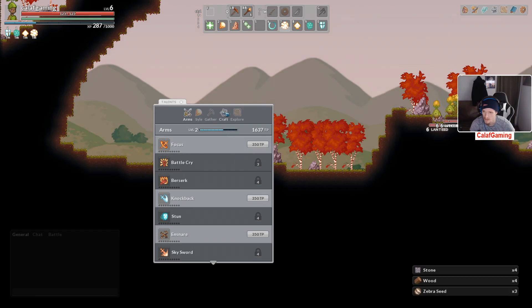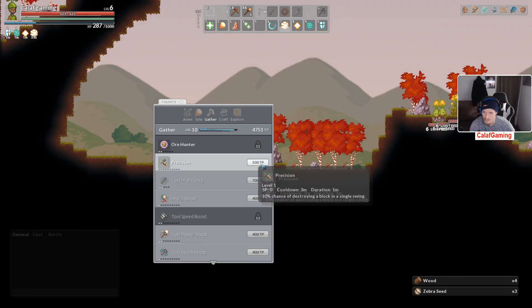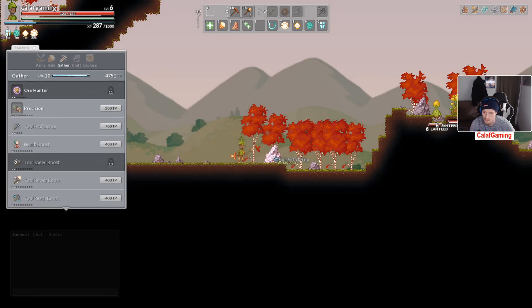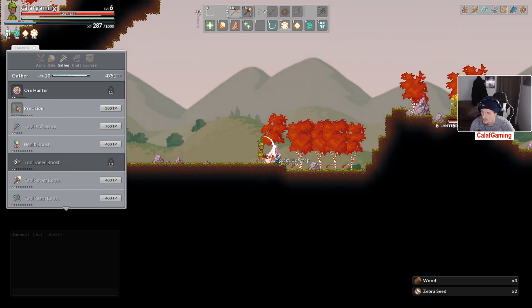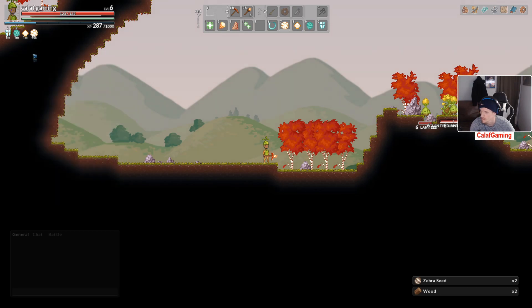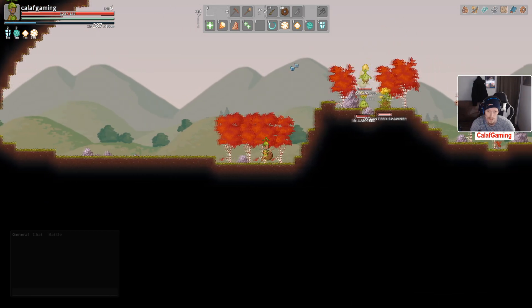Where are we at with that? We're so close on gather. Let me move this over here and see if we're getting a decent amount from these — or nothing at all. Looks like trees do not give us anything, or it's just not updating in real time. No, it just doesn't work. Alright, let's move on.